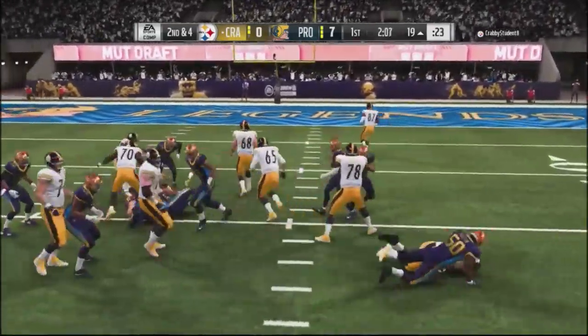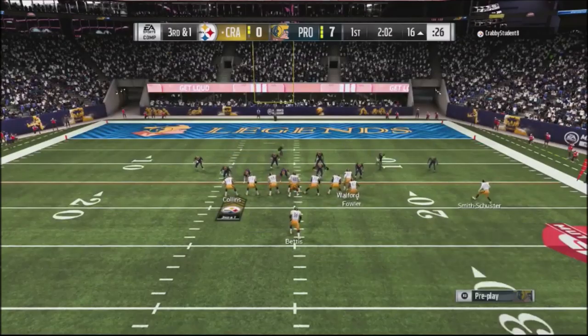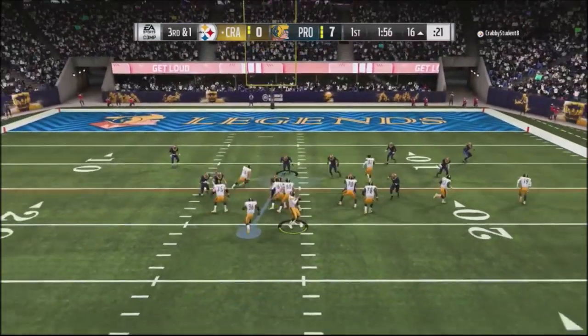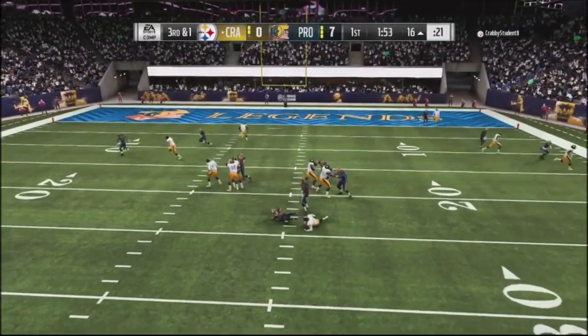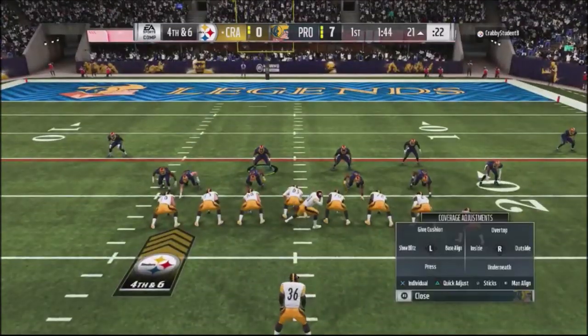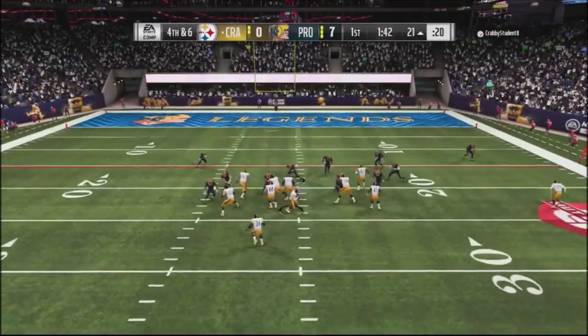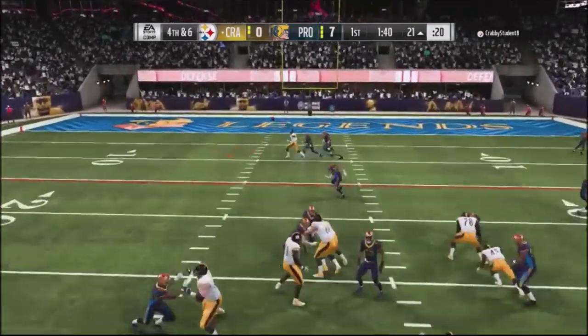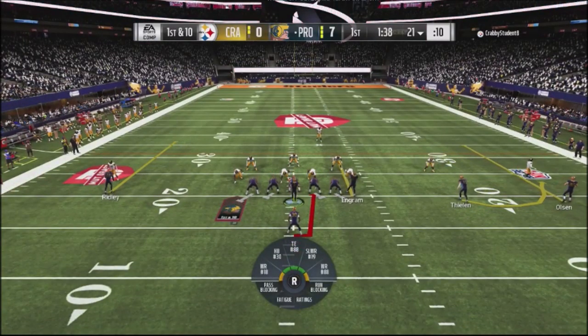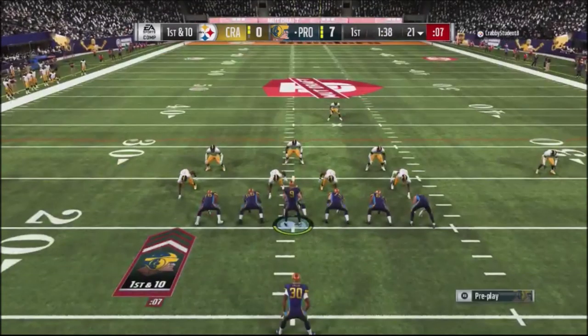I go into a heavy blitz — I think he's got a Bettis card — and he barrels ahead and picks up some yards. I switch to a man blitz with an A-gap and a blitz off the edge. Fourth and six, he no-huddles again, so I stick with the man blitz, cover him over the middle, and get a nice swat animation to get him off the field again. Up seven to nothing.